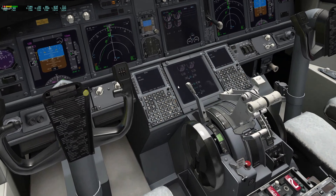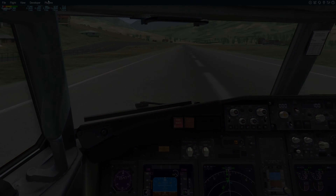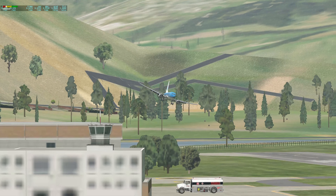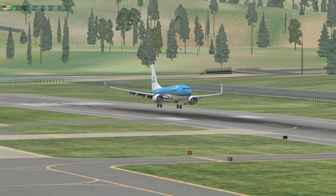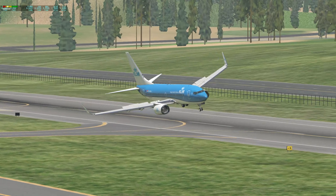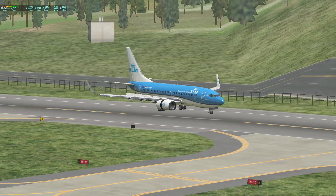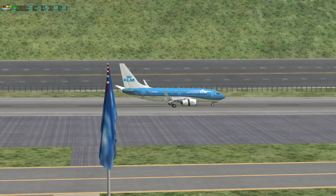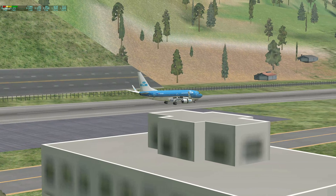As you can see, the Boeing 737-700 can land at Paro Airport. It was a weird approach, actually. That was definitely not a good landing, but hey, it worked. So yeah, the Boeing 737 can land here.